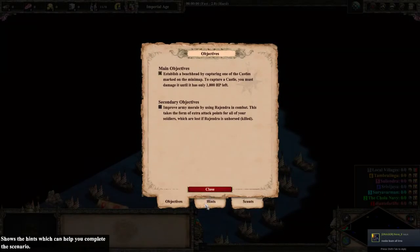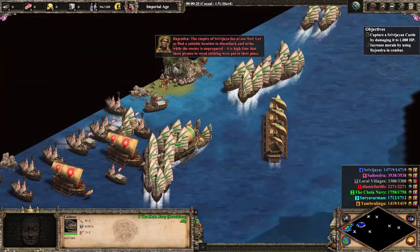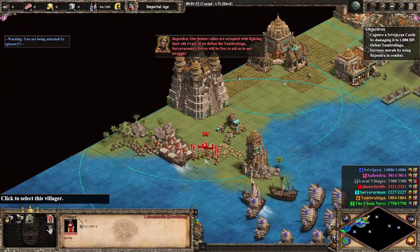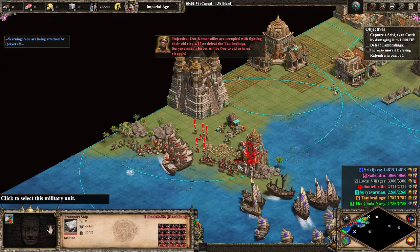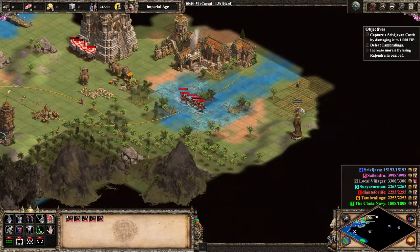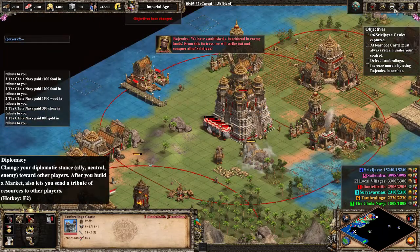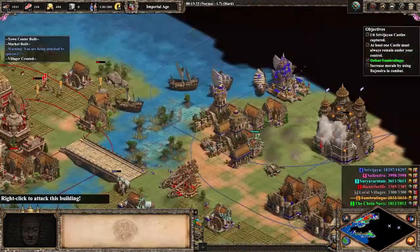He starts the last mission, in which he has many objectives. First, though, he must capture a castle by damaging it to 1000 HP. But of course, instead of going for one of the typical ones, he'll arrive over at Suvumaran - who you might remember from the Kamar campaign - who will ask him to please defeat Orange. So that's what Dante's going to do. He'll lure some units away with light cav, move in the siege elephants, and begin to attack the castle. After getting it low enough, it comes crumbling down. Now Dante has Teal as an ally, as Teal had been previously occupied with Orange. And Dante gets his castle.